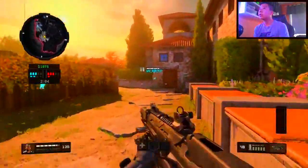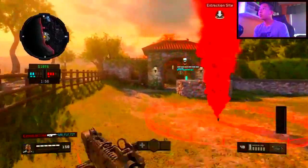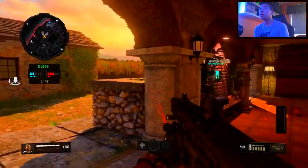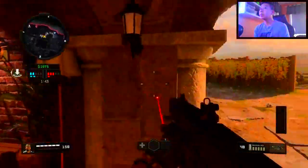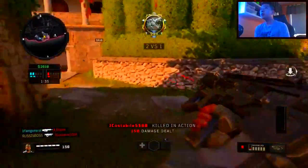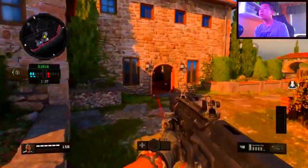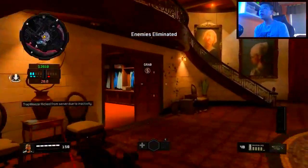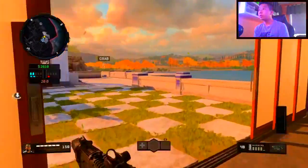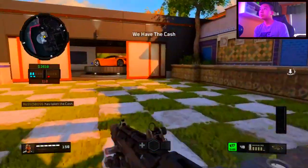Let's extract that cash — there are only three enemies left and two of us. Gotta get that money bag first, they took the objective. I'm just scared I'm gonna get jumped out here. They have the bag — there are two kids right here. It's a 2v1 now, let's get that bag. There's a minute left — I'm not sure if we're supposed to get the bag or the enemies get the bag.